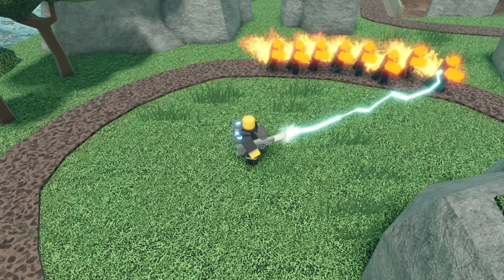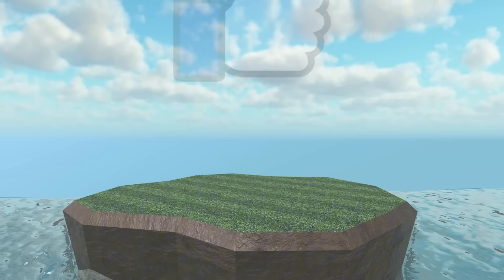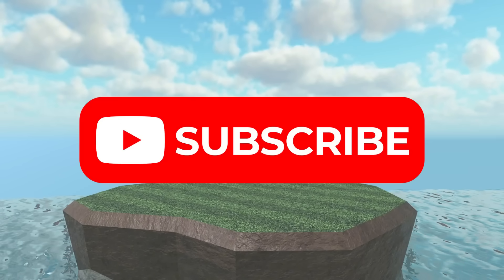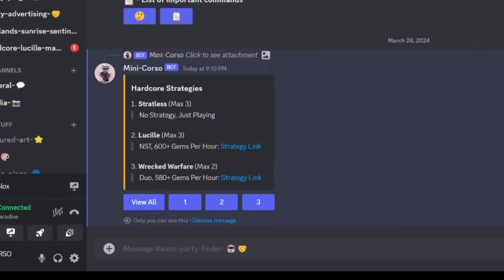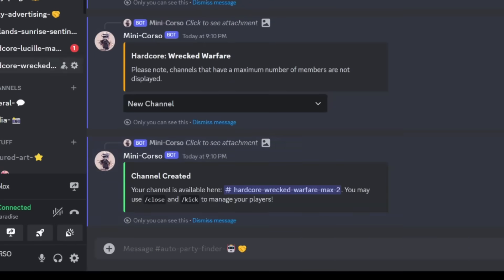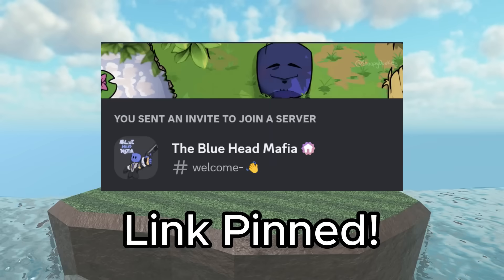And with that, that's it for this video. Let me know in the comments down below how you would rank this tower and whether or not you agree with me. If you enjoyed, make sure to hit that like button and subscribe to join the Bluehead Mafia. Also, if you want to talk to me, consider checking out my Discord — we've got some pretty cool features like a custom party finder bot that will automatically pair you up with other people who are trying to do the same strategy. There's a link to the server pinned in the comments.